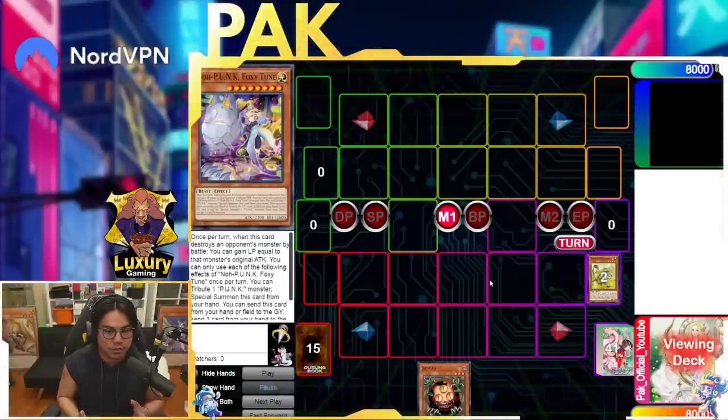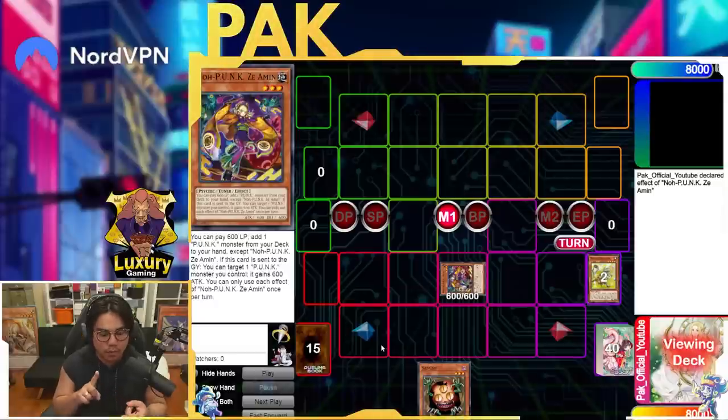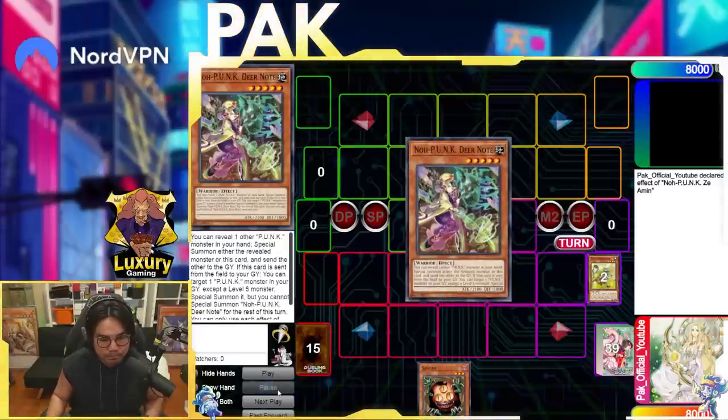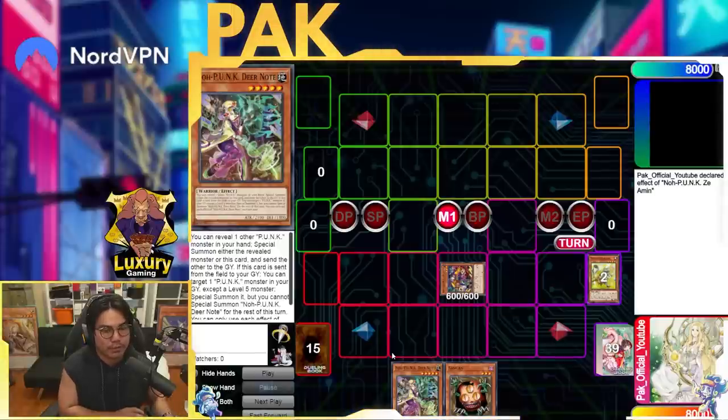I like starting off with Foxy Tune instead of normal summoning Zangan, mainly because if Foxy Tune resolves then I don't necessarily make Amirage with Zangan. Now I'm going to summon Aemon and use Aemon's effect to search a Punk monster. My opponent has a couple of decisions here — whether they Veiler or Ash this. One important thing about playing more than one Aemon is that if you have another Aemon in hand, you can search Dia Note and then use Dia Note to reveal the other Aemon and summon it. I'm just going to grab Dia Note — these are the choke points you need to be thinking about.